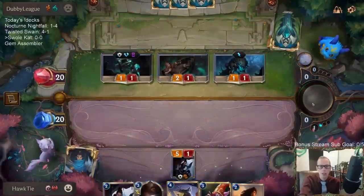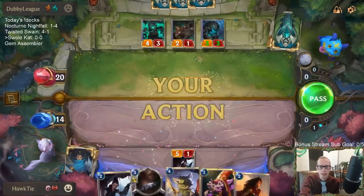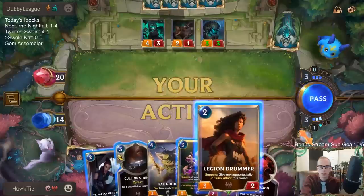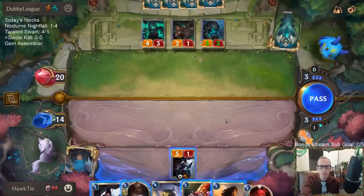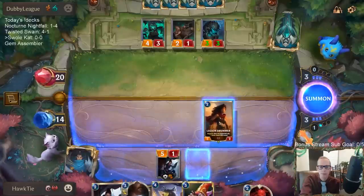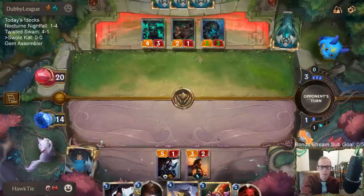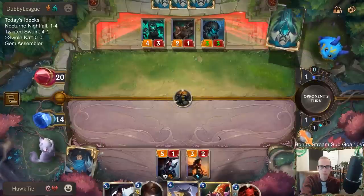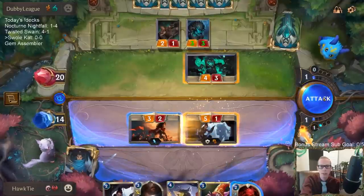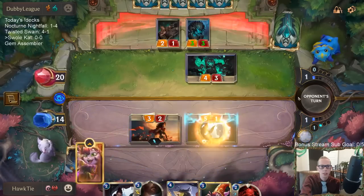We could go Legion Drummer to give Quick Attack instead of going Lulu. Then we have Transfusion available. Legion Drummer will just trade with one of these — I think that's okay. I think we're going to do that instead of playing Lulu for now. So we're basically trading Legion Drummer for the 4-3 and the 2-1. Yeah that's fine, good trade.